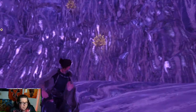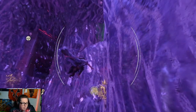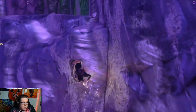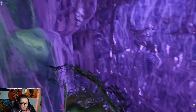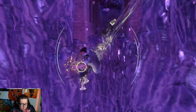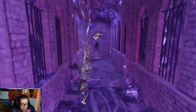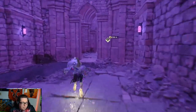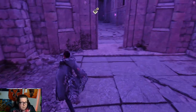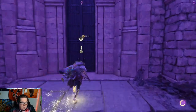Now that we're back over here, we can jump and hit this one. There's an item here — firewood. We're here and we should have the boss.